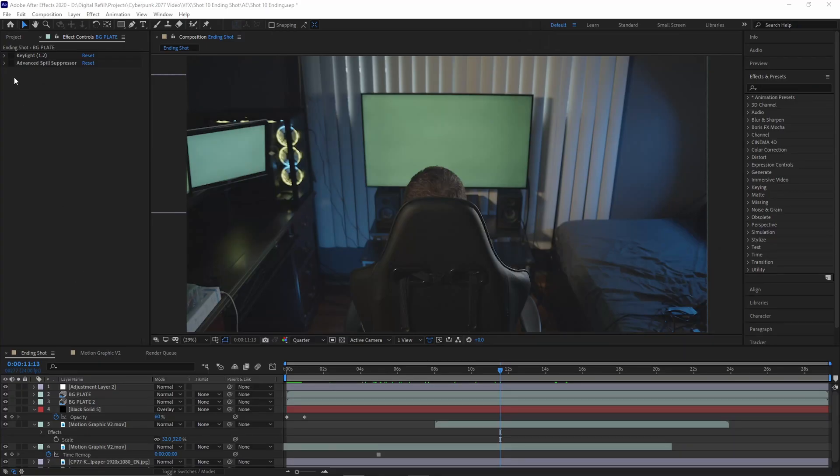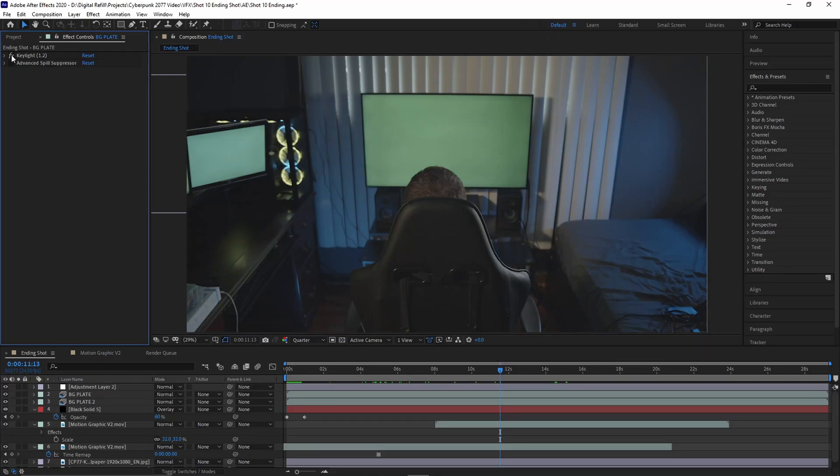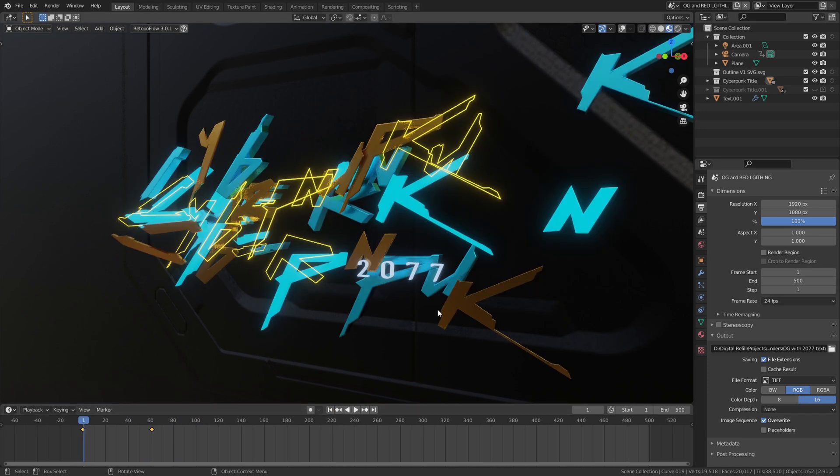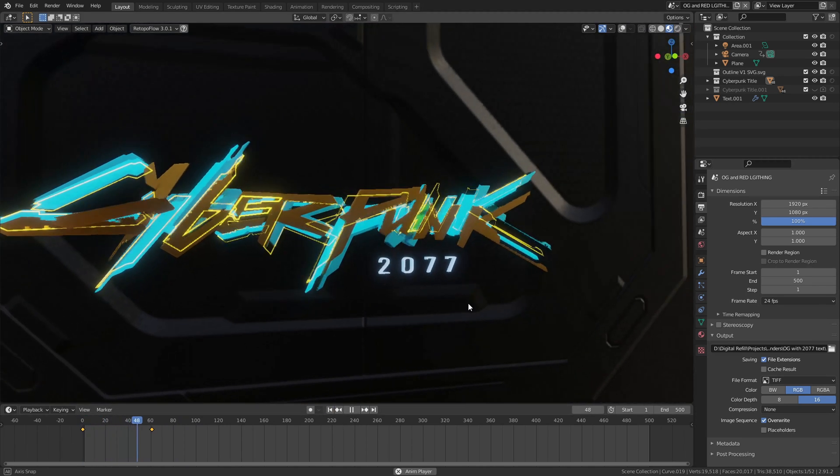The ending shot involved green screen removal and screen replacement. I added graphics on the monitor and made a motion graphics shot that plays when the TV turns on. The Cyberpunk logo animation I did completely in Blender, then comped everything into the shot using After Effects, and I was done.